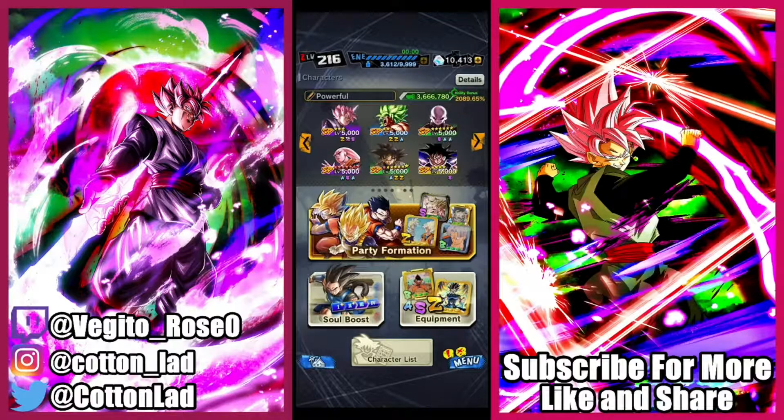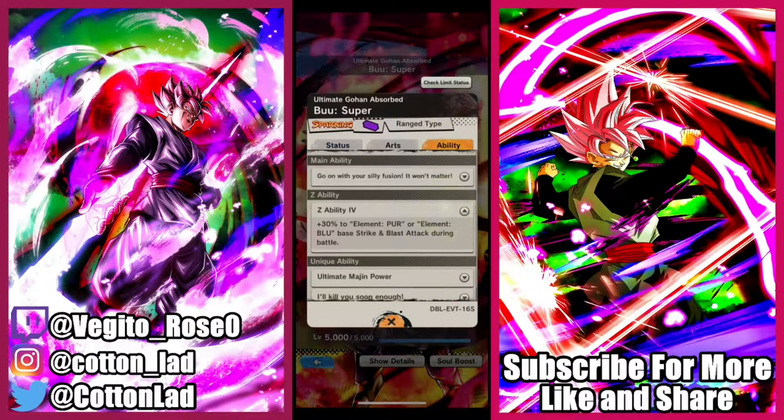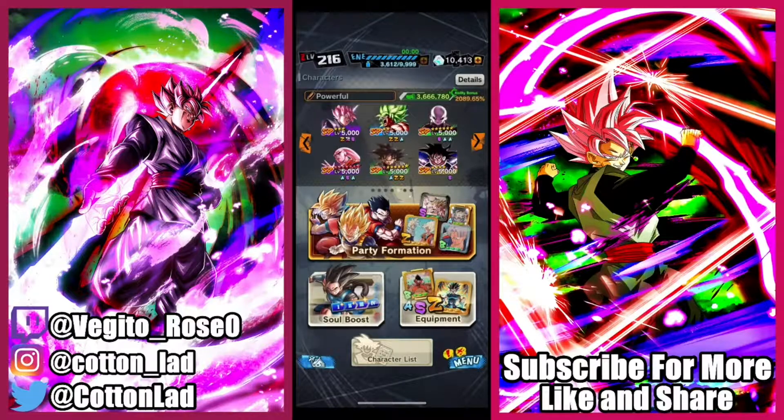Alright guys, welcome back for another Dragon Ball Legends video. Today we are going to be looking at LF Rose Goku Black on the powerful opponent tag. Buhan is actually the only non-powerful opponent tag member here. The reason I have him is because his Z ability gives 30% to element purple base strike and blast attack during battle. LF Rose is purple, so I wanted that really nice buff for Rose — that is why Buhan is on the team.